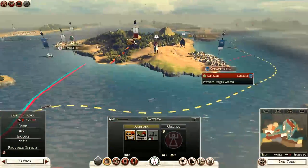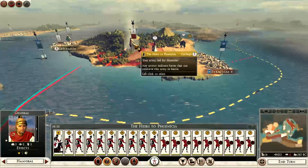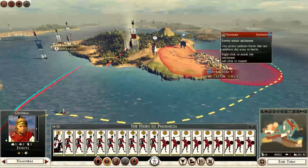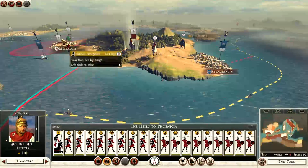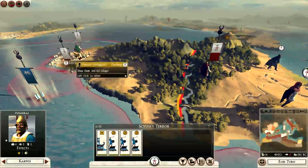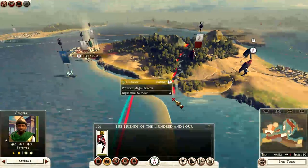I've just moved Hannibal the Heirs of Phoenicia forward and I'm hoping to take out Syracuse pretty soon. I need my ships to come around as well — I'll probably use my ships there to defend because I've also got my general Merbal there.